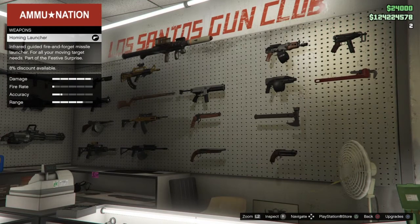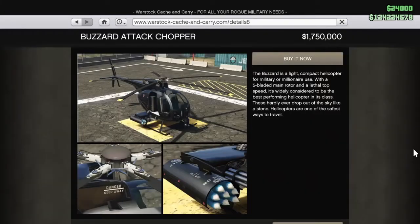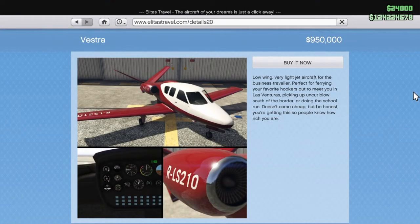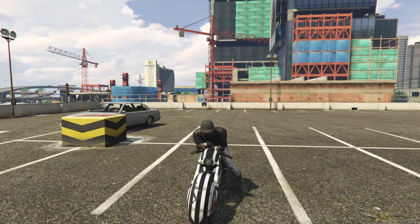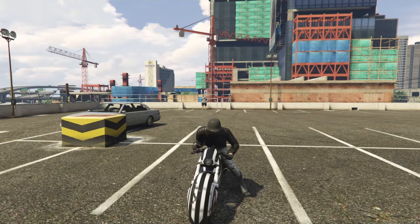In terms of vehicles, you'll need the Armored Karuma, the Nagasaki Buzzard Attack Chopper, and the Buckingham Vestra. To unlock the Karuma, you'll need to play through the Fleeca Bank Job Heist — that's the very first heist. You can randomly find at least one other person, complete the entire heist, and you'll unlock that car. It will cost around $525,000 without the upgrades.